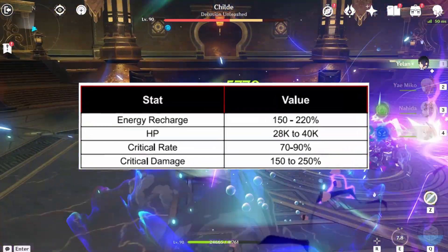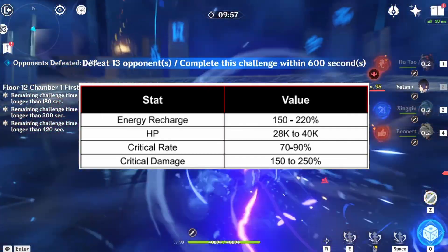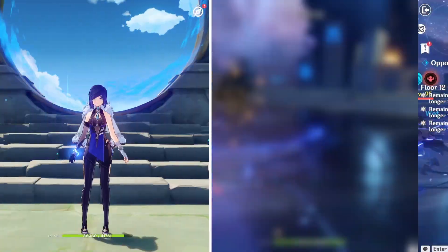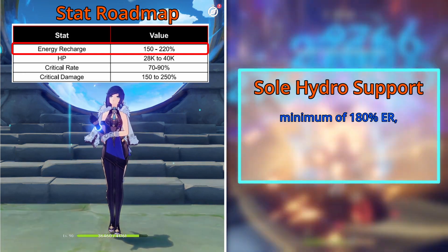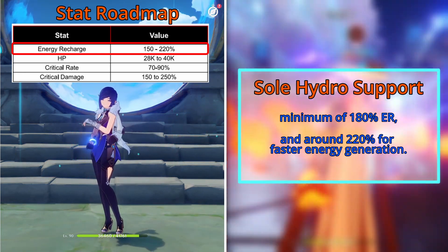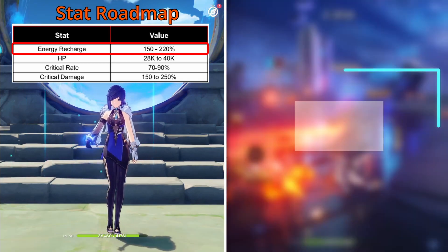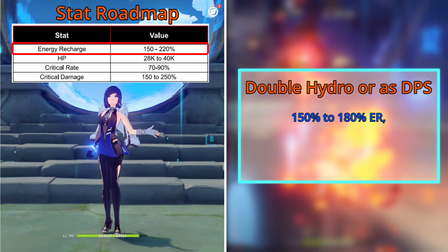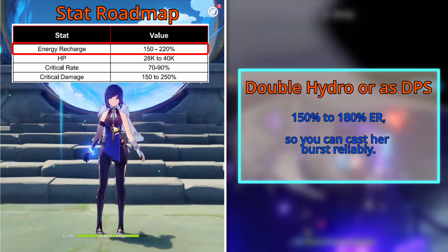Here's a quick overview of the stats you want to aim for Yelan. The recommended ER varies depending on your team comp and Yelan's role in your team. If Yelan is your sole Hydro support, aim for a minimum of 180% ER and around 220% for faster energy generation. If you're running double Hydro in your team or running her as DPS, 150% to 180% should be the sweet spot so you can cast her burst reliably.